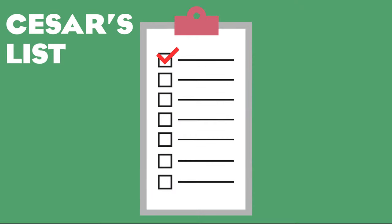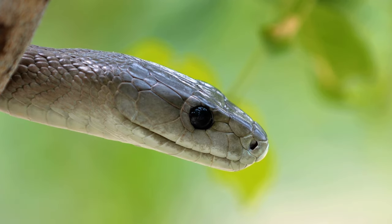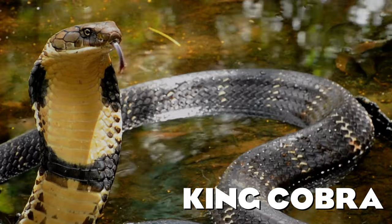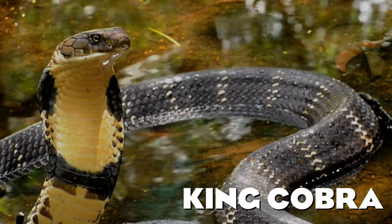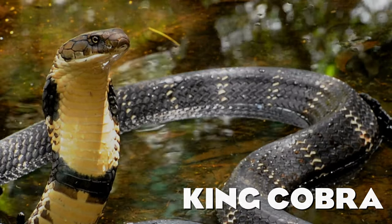Let's begin today's wishlist with the group that is very common in zoos around the world — the snakes. There are so many popular species of snakes missing in Planet Zoo. My wishlist includes the king cobra, which is the world's longest venomous snake, known for rising the front part of its body and extending its hood when it is alarmed.